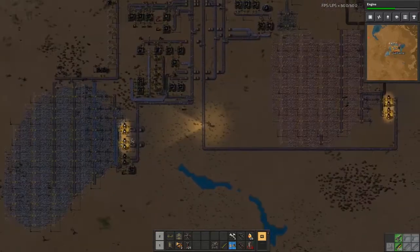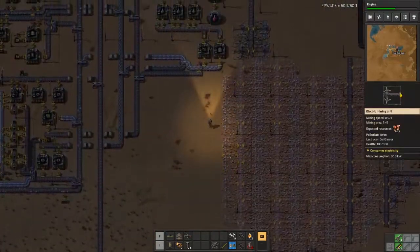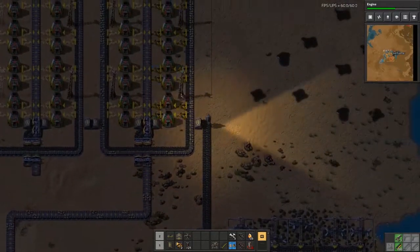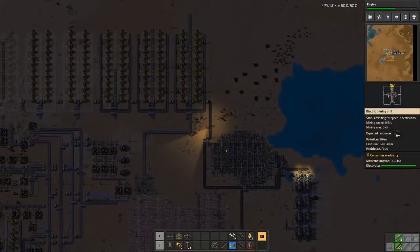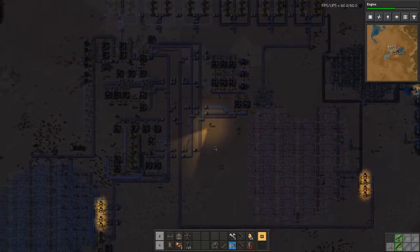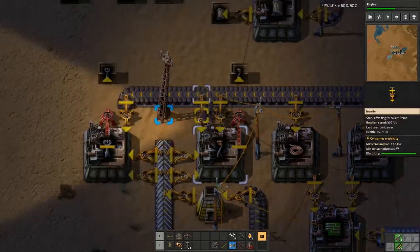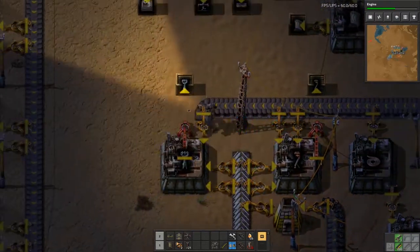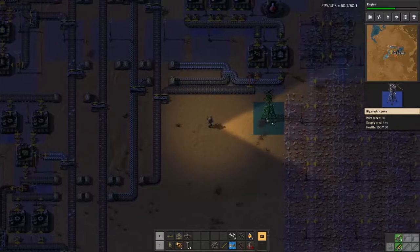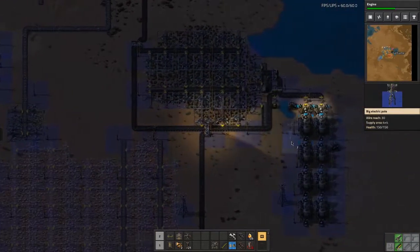Hello everyone, welcome back to Factorio where today we are moving on from the smelters, which I have updated the design for. The initial idea became quickly obsolete when I realized we could just research better power distribution, which we have done. We are now moving on from wooden power poles to medium electric power poles. We also have big electric power poles, which are really good at carrying electricity across a large distance.